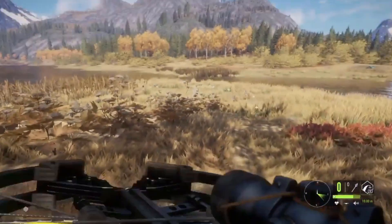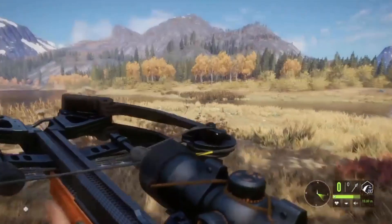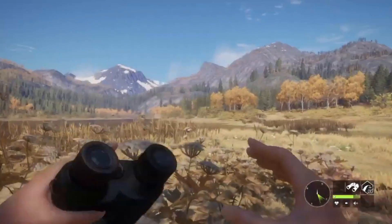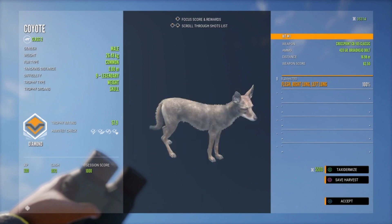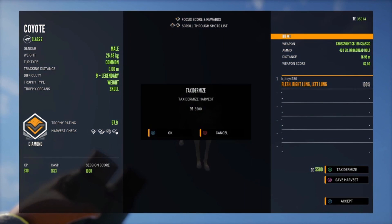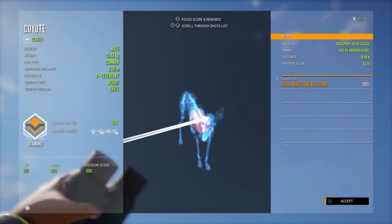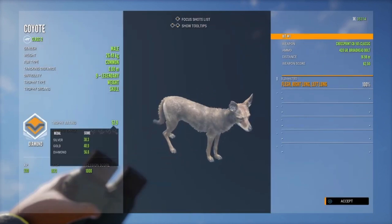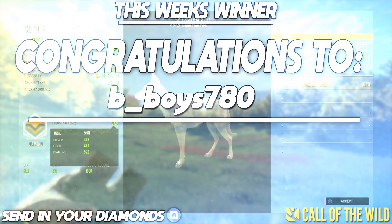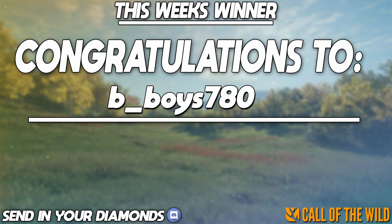I figured that was something different — you don't really see too many clips of people hunting jackals, especially with a shotgun. And for number one, b_boys_780s with a coyote with the crossbow. I had to put this in as number one — it scores a 57.9. A coyote with the crossbow is definitely something you don't see every day, so congratulations for taking the number one spot, man. Really, really cool clip.